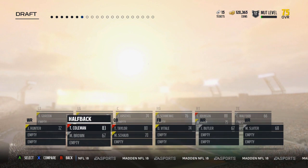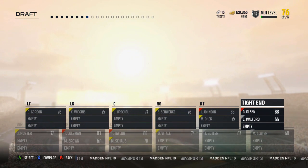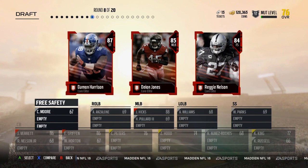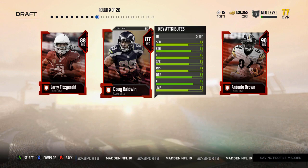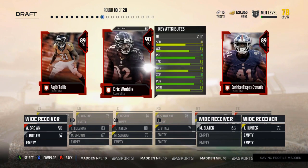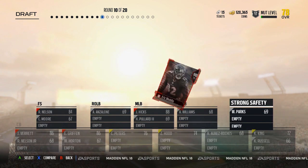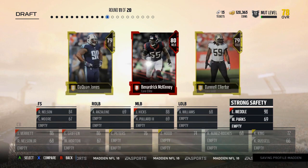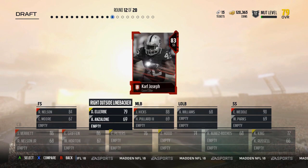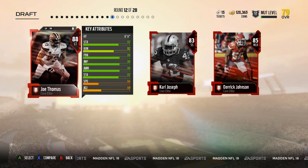Running backs — give me Tevin Coleman. Give me Greg Olsen, I'll take the tight end now. I'll take my free safety — Reggie Nelson. Antonio Brown — nice. Give me Weddle. Take the right outside linebacker here. Do I need a linebacker? Good — we haven't duplicated anything yet. Give me Josh Norman.